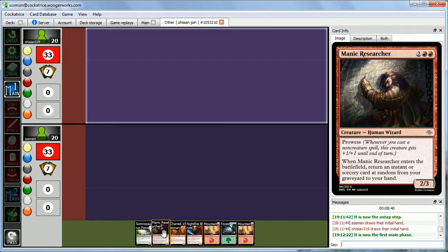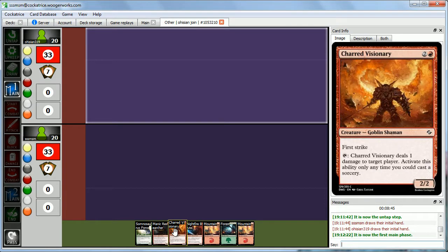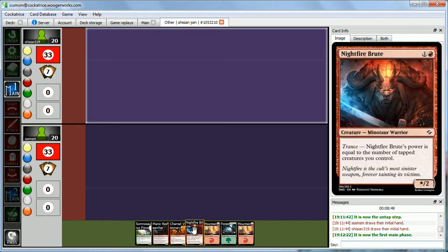Probably not going to cast this guy until we have something in our graveyard, but you never know. This guy's not going to be too great, but he does combo with this guy. Even if our Charred Visionary can't attack, he can still tap and make this guy at least a 2-2. We got some beatdowns. Do you like your hand, Abby? Oh yeah, you're going down, sucker.